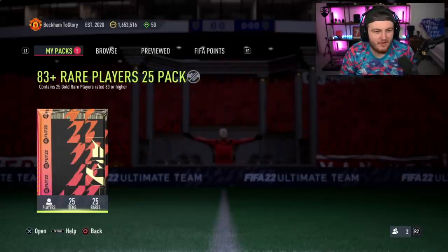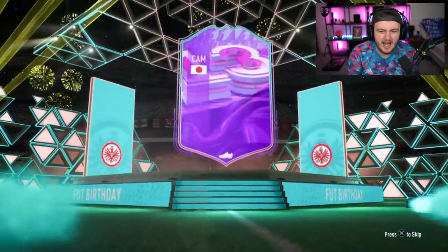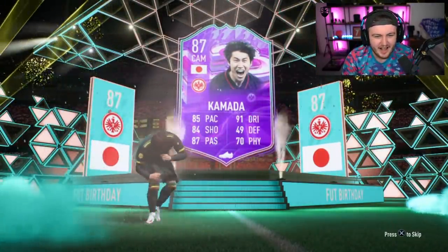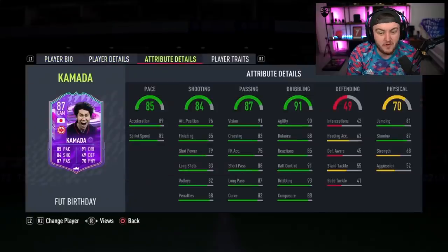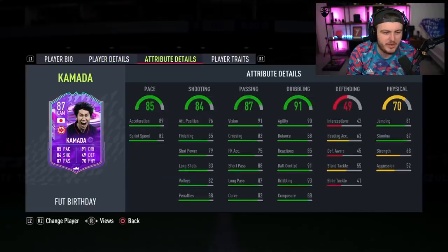Thank you to NordPass for sponsoring this video. Now, 83 times 25 right now — Beckham to glory. We're looking for a foot birthday. That is what we're looking for. Good start — but it's not a big one. Who is that? Kamada. I was so confused. I'm not going to say anything good about this card yet. He's got five-star skills — it's actually not a bad card. It's just not amazing, and it's going to be super cheap and unfortunately not usable for very long. But for Bundesliga icon swap or something like that, you've got a nice card there.